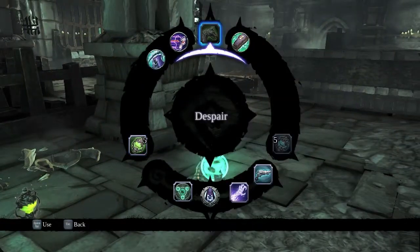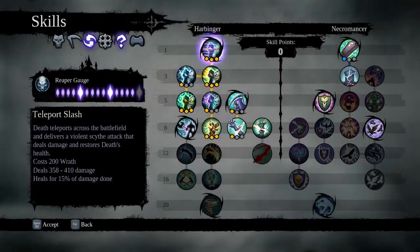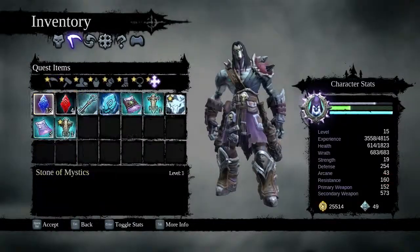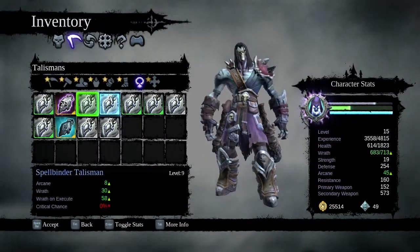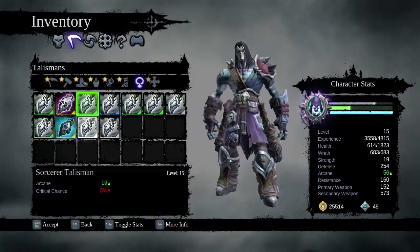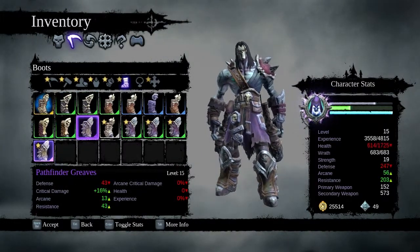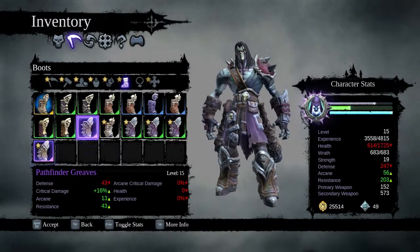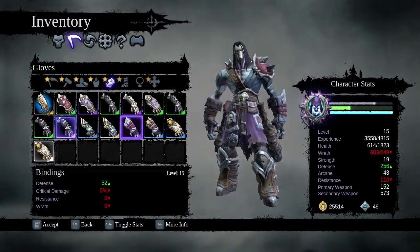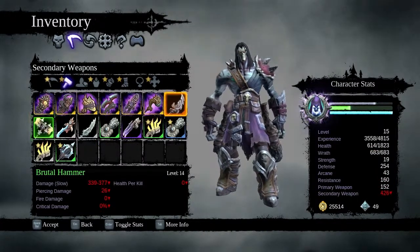Oh, new purple boots. We still need a purple... this thingy I think. The rarest to have is blue — even that is pretty bad. That's more critical damage than gain resistance, but I think mine's better for me anyway, at the given moment.